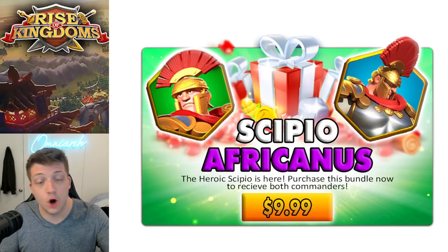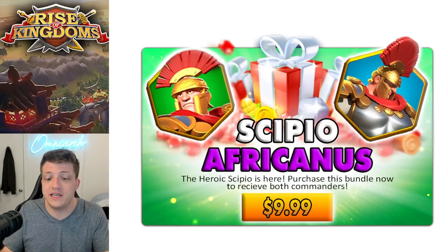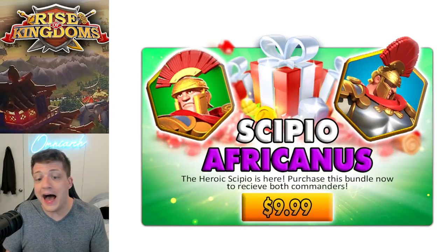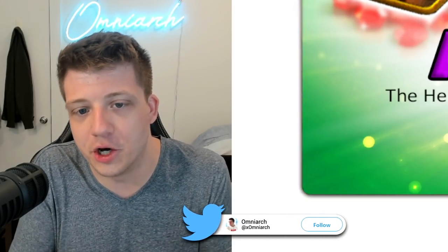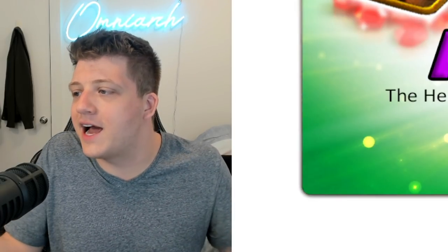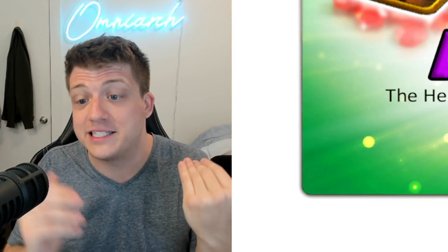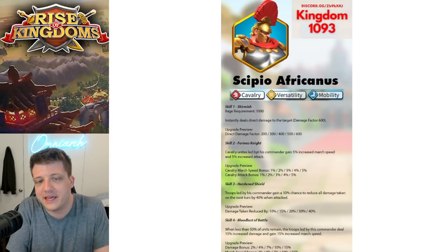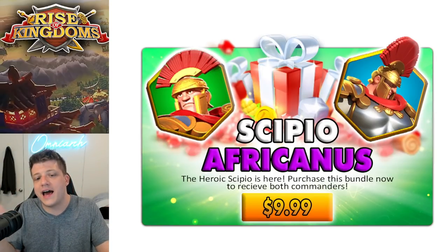This is obviously a pop-up bundle that shows up at some point. I don't know what's going to trigger it once the update goes live. The fact that they're implementing this as a bundle is hilarious, and that's kind of how I knew it was real — this is obviously how Lilith would introduce something like this. Every time there's a new update, there's a new bundle and a new way to spend money. It's another way to spend money on something that's complete garbage — these commanders are throwaway trash. Why do we need four CPOs?